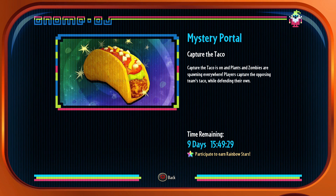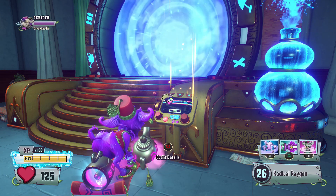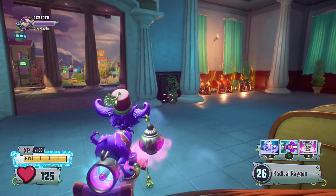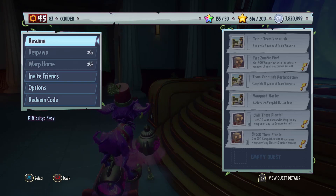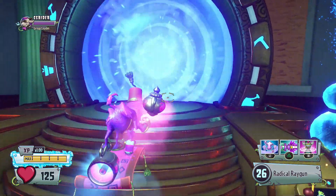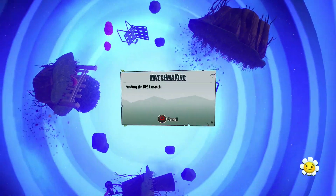Capture the Taco is on and Plants and Zombies are spawning everywhere. Players capture the opposing team's taco while defending their own. How cool is that? We're going to check out this new game mode in today's episode. Afterwards, I have 155 rainbow stars that I need to spend, so let's get started and hop in to capture some tacos!